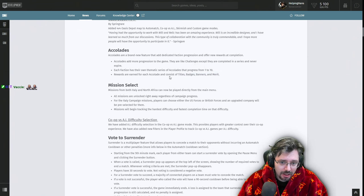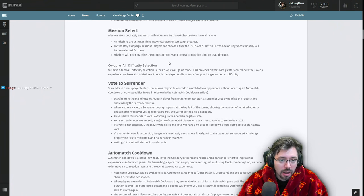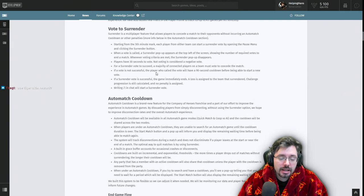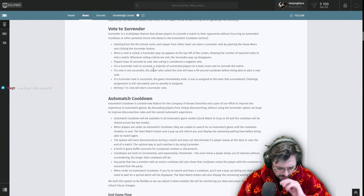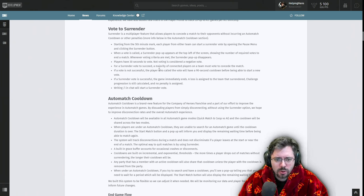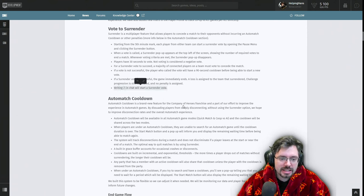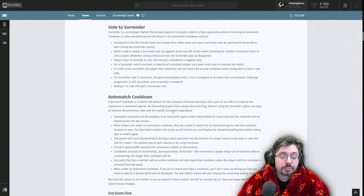Mission Select allows you to individually select any mission in the campaign without having to replay everything. There's also comp stomp AI difficulty selection. Vote to Surrender is back from Company of Heroes 2. For the first time in Company of Heroes, players get penalized for leaving a match too early — around a 10-minute match cooldown. In a 1v1 typing /l just surrenders you without triggering a leave penalty. In team games, /l starts a surrender vote.